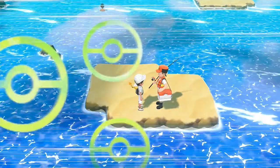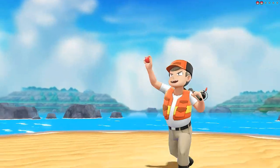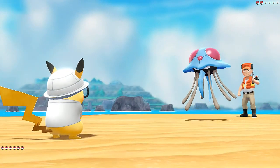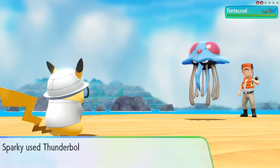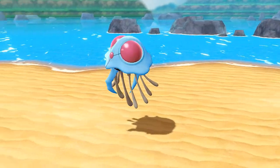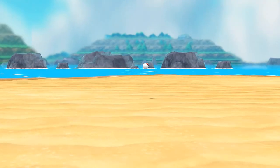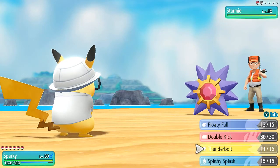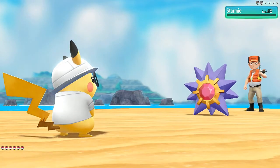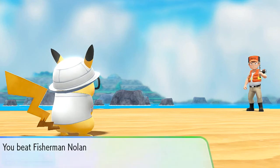We've got ourselves a Water Stone! Here we have a fisherman — I know for a fact there's an individual here who has about six Magikarps. Let's do this — a Thunderbolt for the win. Say goodbye to Tentacruel, and he's coming out with a Starmie. Thunderbolt — say goodbye to Starmie! No more Starmie, and Leonardo grows to level 55, which is great.